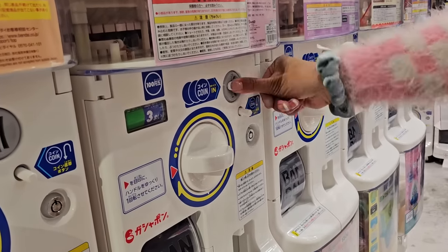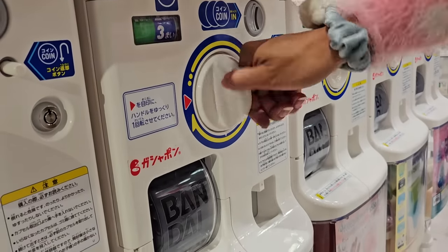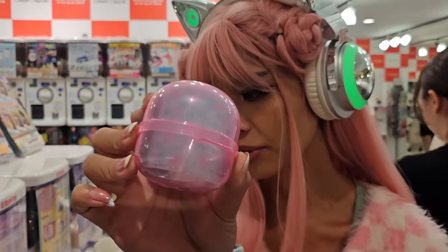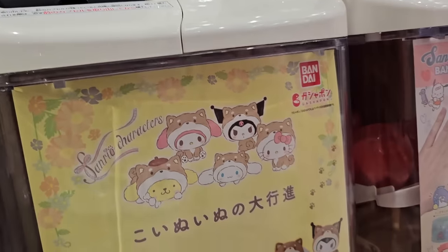This premium machine is special because it only uses a 500 yen coin. It's so pretty! Here I go — there was some confusion with the machine taking my money. I got the pink one! Oh wow, it's a shell — it's so pretty. I got all my gachapon capsules in the bag now. Let's go open them up and see what we got!